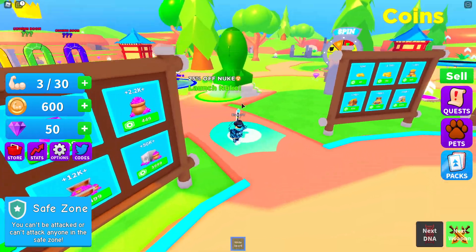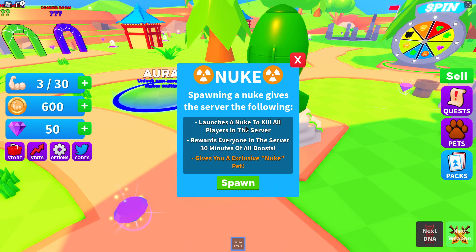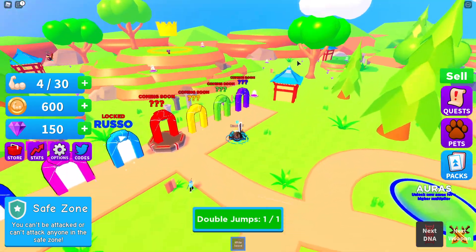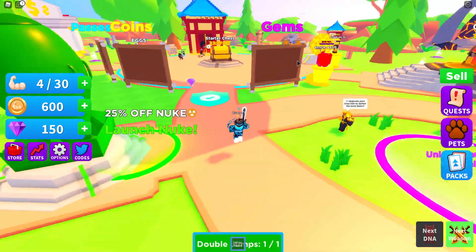It's really cool. What is this? A nuke? What does this do? It launches a nuke to kill all players in the server, rewards everyone in the server 30 minutes of all boosts, and gives you exclusive nuke pets. That sounds pretty interesting, but I'm not gonna do that right now because I'm not gonna spend robux on this video.